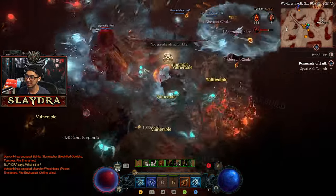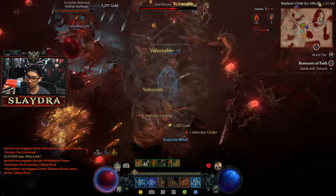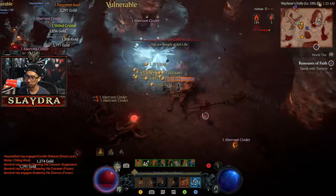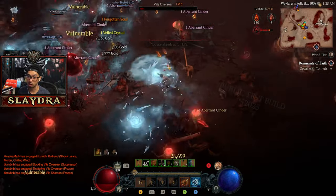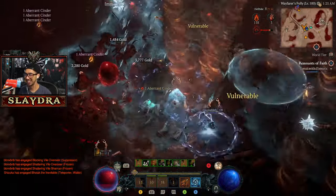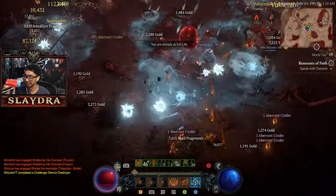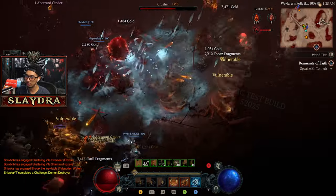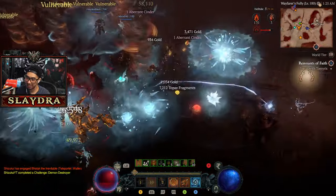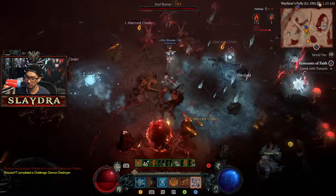We'll see how many legendaries we get. Oh, we got Exquisite Blood — that's really good because we need it for Lord Zir. There's just so much going on, the visual clutter is crazy. All right, let's see how hard this Blood Maiden is. I think we're supposed to kill stuff and then it builds up — let's check it out.